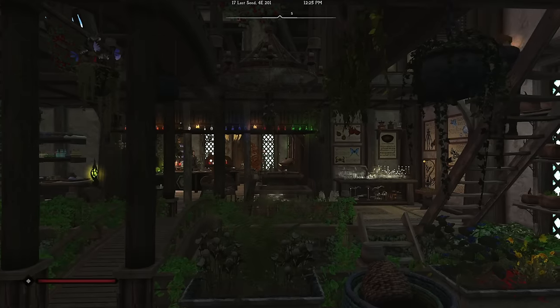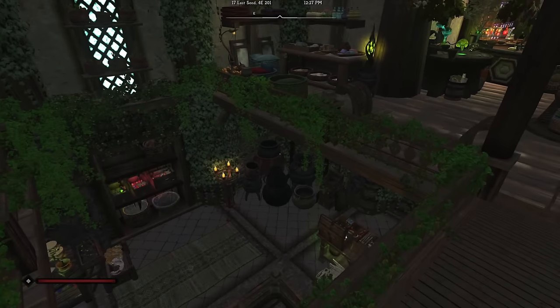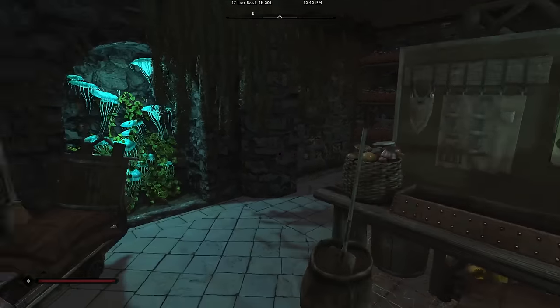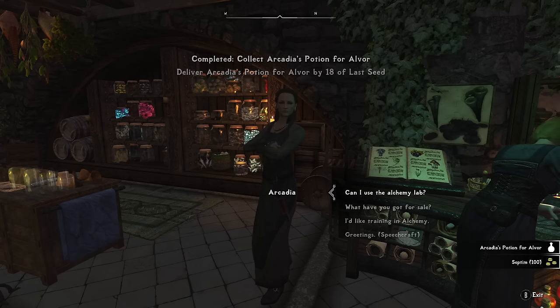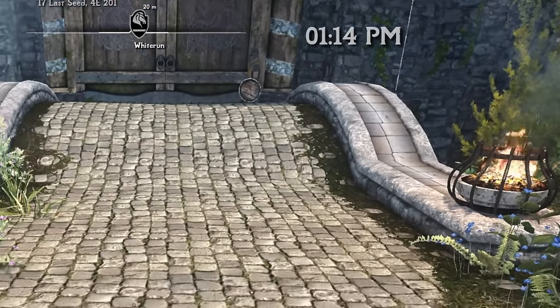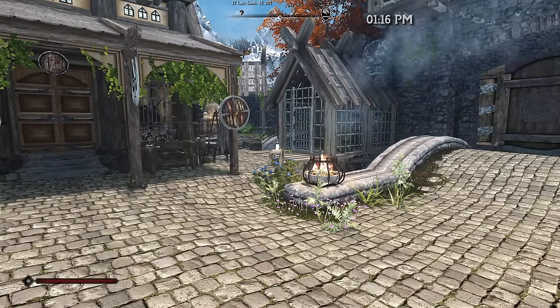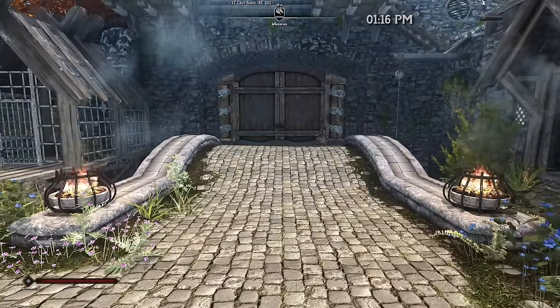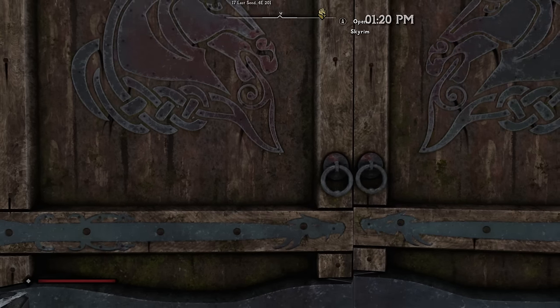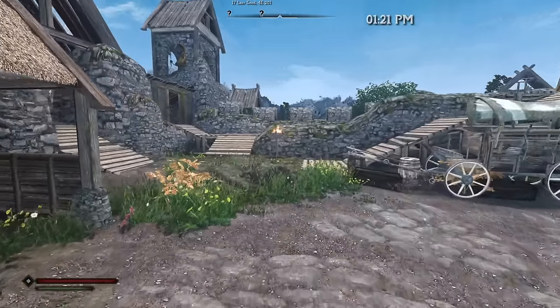To pick up our delivery we head to Arcadia's Cauldron, which is absolutely decked out thanks to EEK's Whiterun Interiors — it's like a jungle in here. She gives us her potion to deliver to Alvor in Riverwood. I've enlarged the in-game clock widget so we'll be able to track down to the minute in Skyrim time how long this delivery takes us. We'll leave right at 1:20 and go.